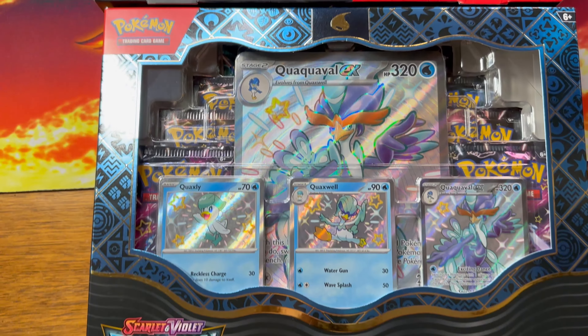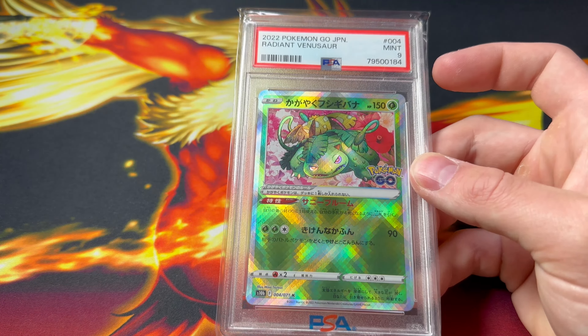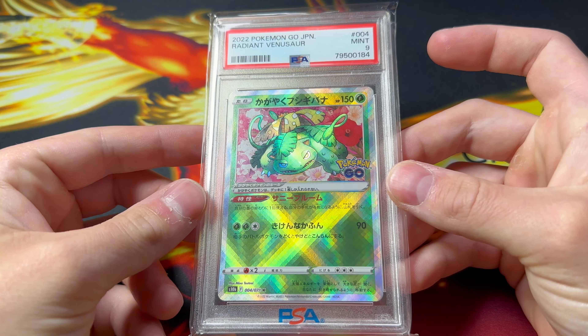Today we are opening two Paldean Fates premium collection boxes. I will also be giving away this PSA 9 Venusaur from Pokemon Go. All you gotta do to enter the giveaway is be subscribed to the channel, like this video, and drop a comment.